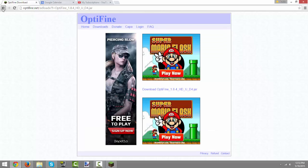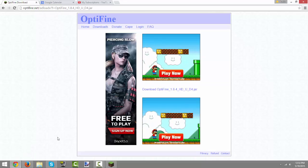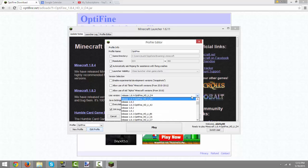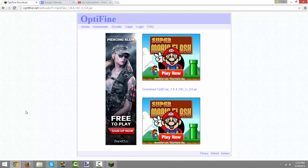So once again: go to optifine.net, click mirror, download, open up the jar file, click install, make sure you have your Optifine profile set to Optifine 1.8.4, and you are good to go.